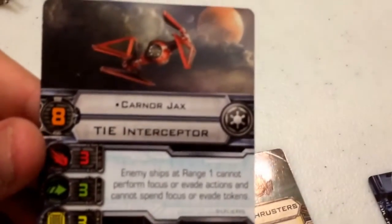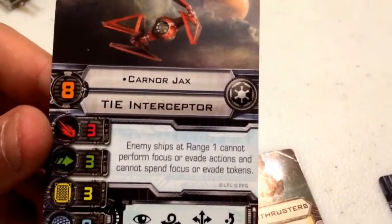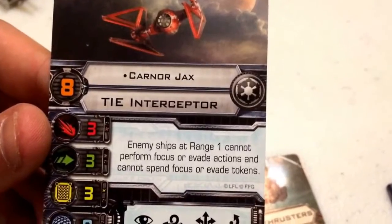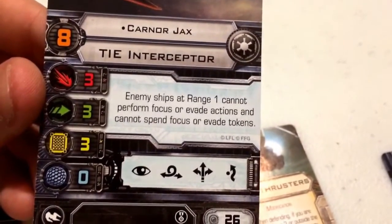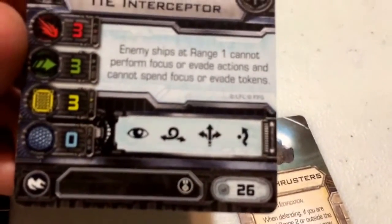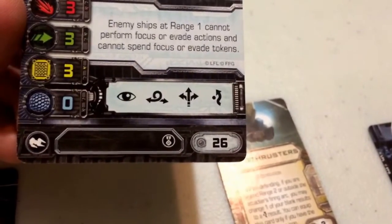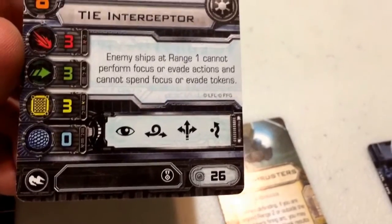Moving on to the fastest ship of the three — another favorite of mine, Kärner Jax, coming in at a pilot skill of 8. He flies the Sienar Fleet Systems TIE Interceptor for the Galactic Empire. Standard stat line: attack 3, agility 3, hull 3, shield 0. His actions consist of Focus, Barrel Roll, Boost, and Evade. He costs 26 points, and his upgrade bar consists of an EPT slot and a Title modification.